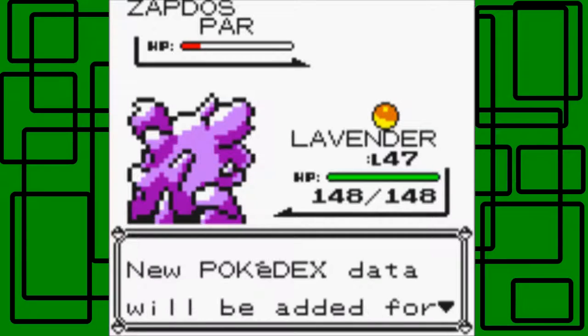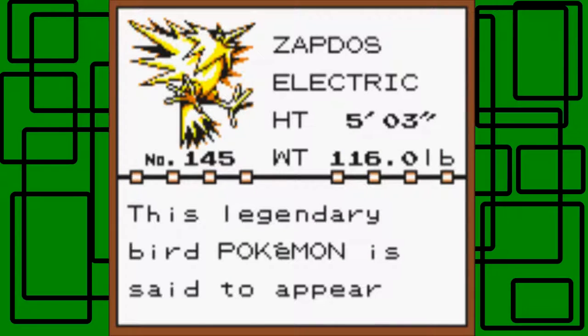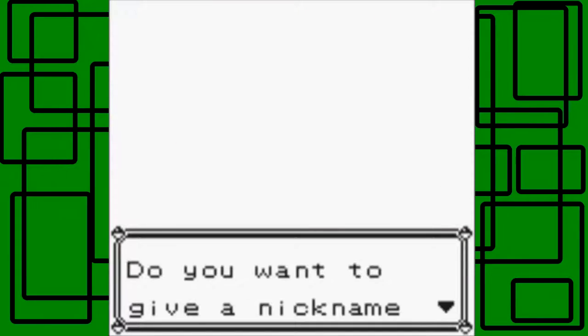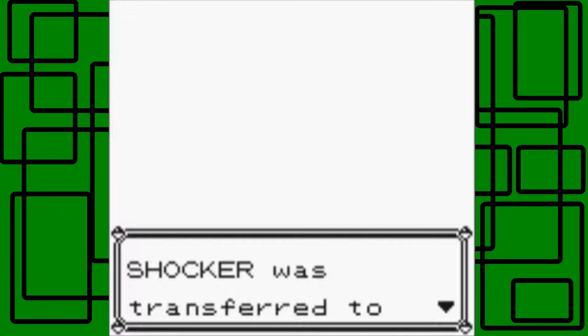That's pretty lucky! New Pokedex data will be added for Zapdos. Zapdos is an Electric Pokemon, 5 foot 3 inches tall, weighs 116 pounds, and is number 145 in the Pokedex. This legendary Pokemon is said to appear when the sky turns dark and lightning showers down. Let's name this Zapdos 'Shocker'. Shocker was transferred to Bill's PC.